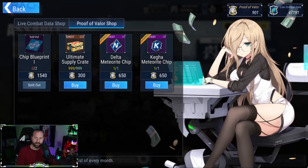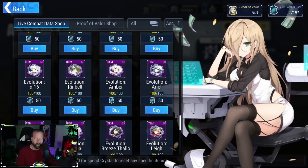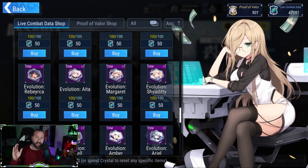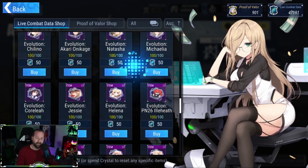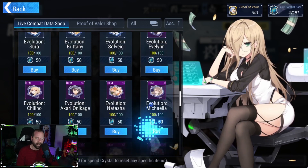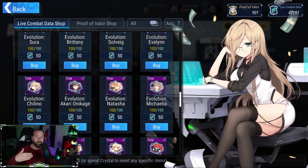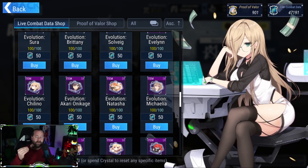In the conflict zone, you go to the Live Combat Data shop to buy evolution tokens. It costs about 20,000 combat data to get a SR character from SR to SSR. The fact that they give you enough tokens to get Blade completely to SSR for free means you can save those live combat tokens for someone else you're interested in building, like a support unit — Natasha, for example.